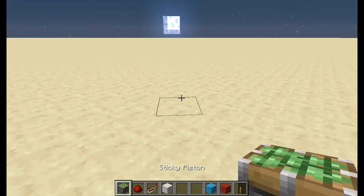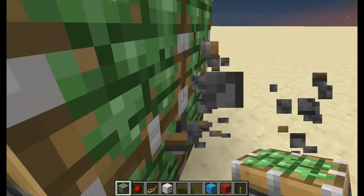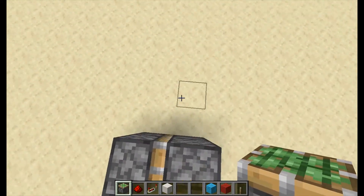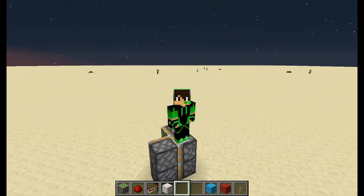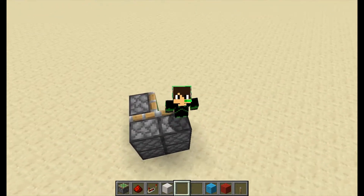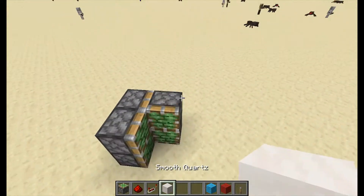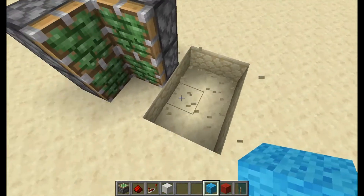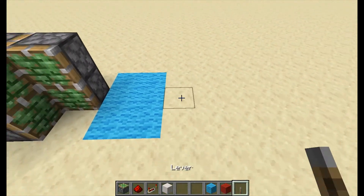First, place two sticky pistons right here - it can be anywhere in your world. Then on the back, place two extra sticky pistons. This works for practically any Minecraft version that has pistons, so at least from Minecraft 1.7.10 onwards. You then have your walkway, which we'll mark with light blue wool so we know that's the area that has to be clear.